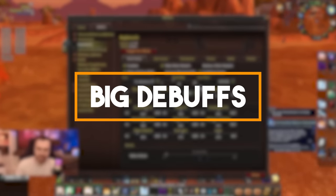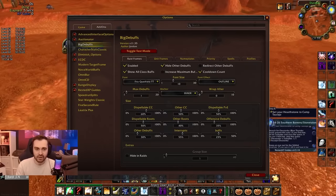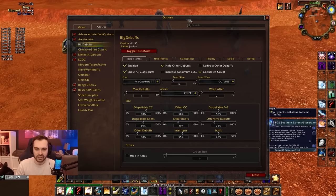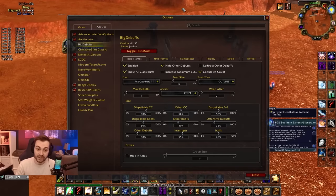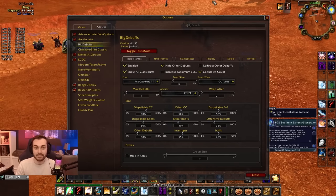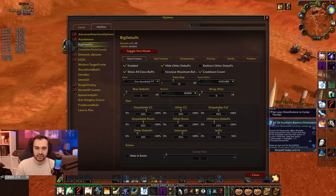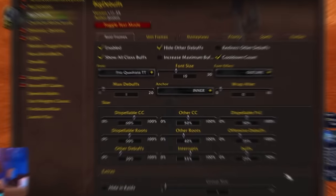Next up we have Big Debuffs. What I like to use it for is the raid frames — it shows certain things larger on the raid frames. You can set things like Fear, Poly, or whatever you need to dispel to appear larger next to the raid frame so it's way more obvious and you can dispel it quicker. It also shows important things on nameplates of enemies — if the enemy pops a cooldown, uses Skull, or a Resto Pot, that shows on the nameplate, which increases your awareness a lot.